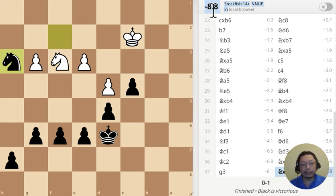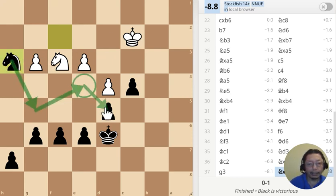The evaluation as you can see is minus eight — pretty much deadly to white over here. I can go here and then go here, and that's protected. These three pawns over here can just take care of that one pawn over there. That's it for today — thank you for watching and I'll see you tomorrow.